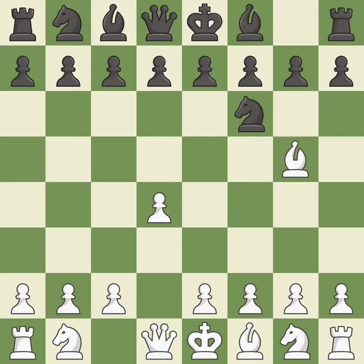The Trompowski attack immediately attacks the knight on f6. The bishop is ready to be developed to an active square. This forces the opponent to double their pawns, which weakens their pawn structure.